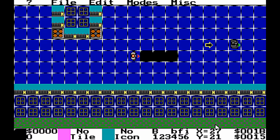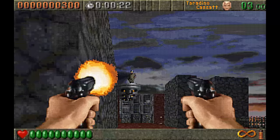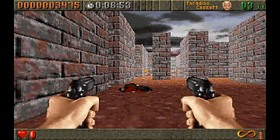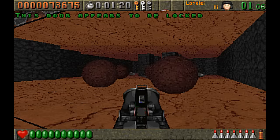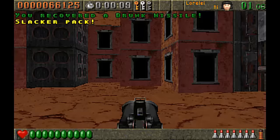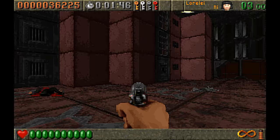ROTT's somewhat Frankenstein engine even had features that the later Build Engine didn't have, such as parallaxing skies, fog, boulders, ricocheting bullets, touch plates, and lights that actually interacted with the environment — so if you shot them, things would get dark.